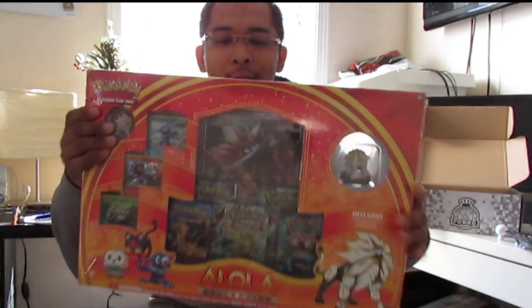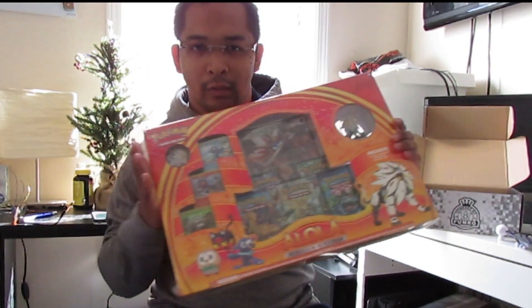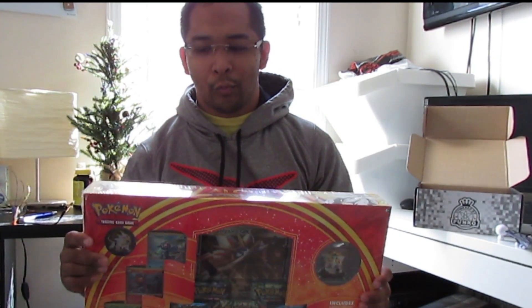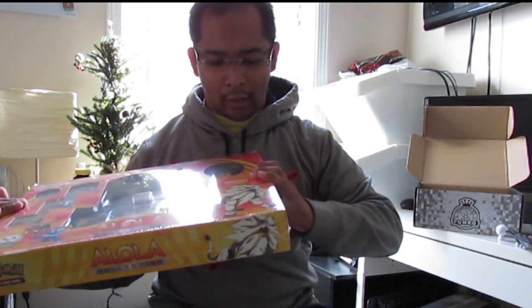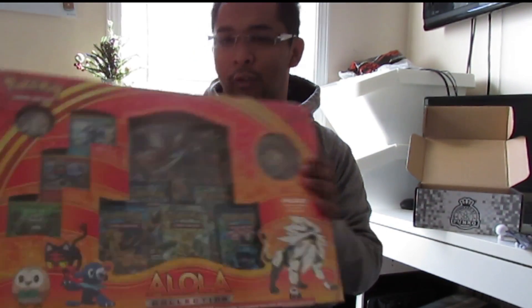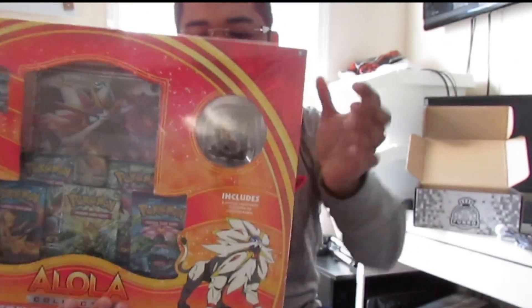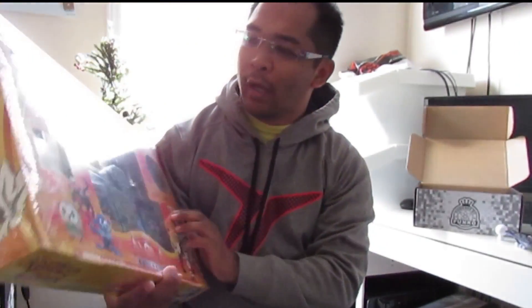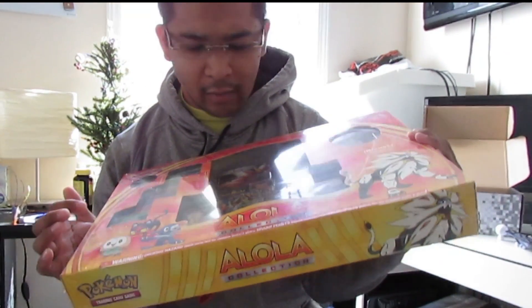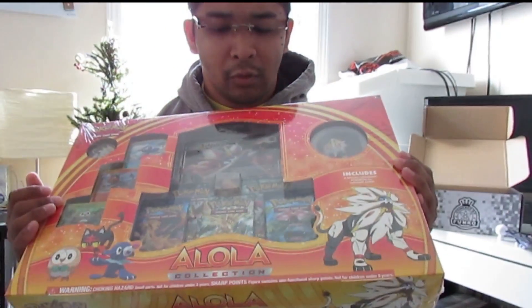Hello everyone and welcome to my channel, it is Mag13. Today we're gonna be unboxing or revealing what's in this new Pokémon collection — Alola, from Sun and Moon. I only bought one because I couldn't find the Moon version. This one comes with a Pokémon oversized card which is the Solgaleo, a little miniature item, three starter cards, one holographic, and five different booster packs.